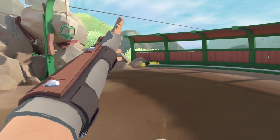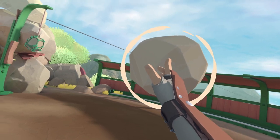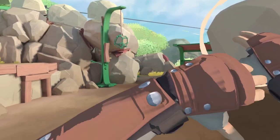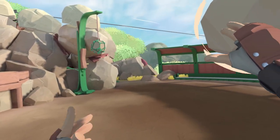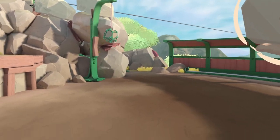The move looks like this. It binds the object to whatever hand is on top in the formation. Since my right was on top, it binds to my right. If I'd had my left on top, it would have bound to my left.